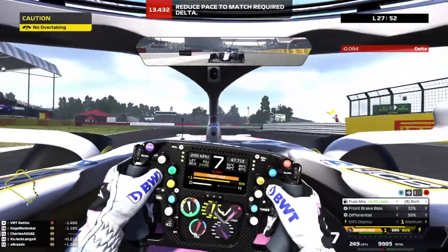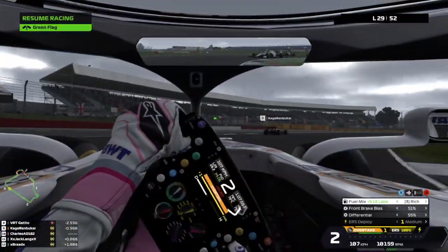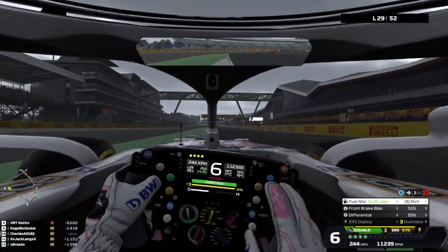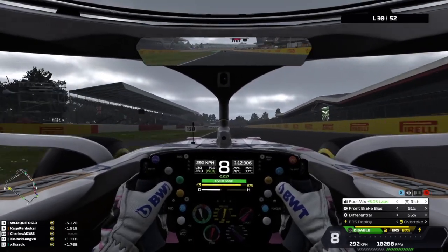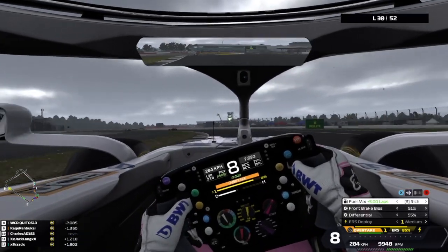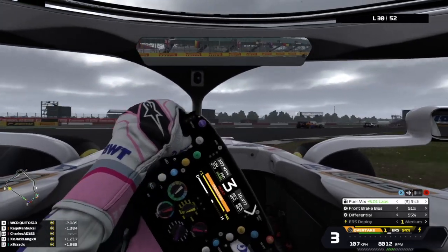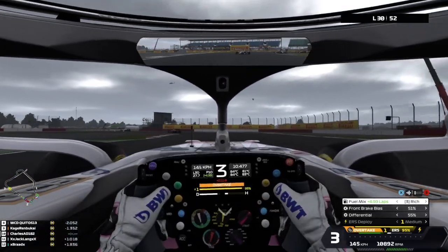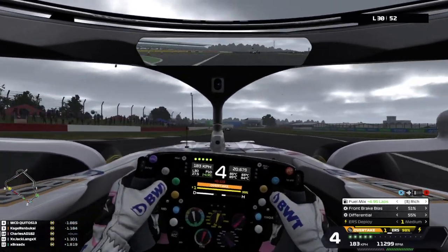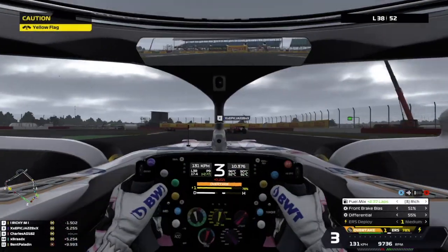Another safety car — I'm losing count, is this five? Green two laps later and the skies have darkened quite a bit. They're predicting rain for the end of the race, so we'll see if we need to switch to wet tires. We're in P10 now — in the points — but let's push and try to get P9.